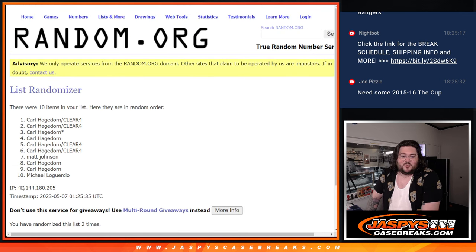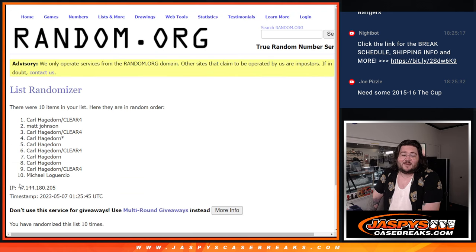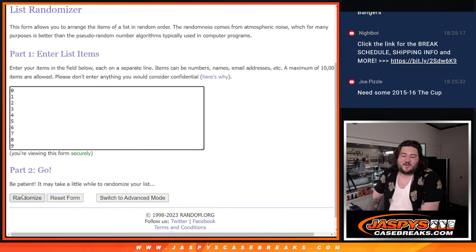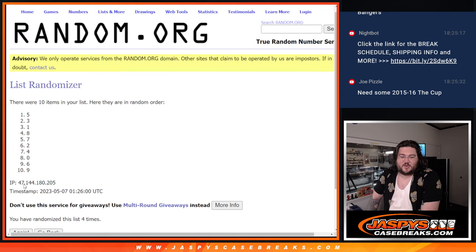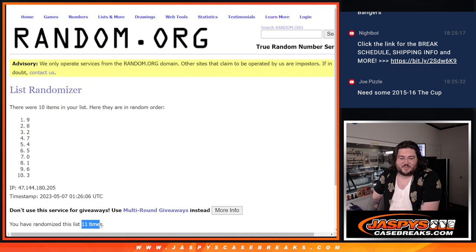Rolling 11 times for our names and then 11 times for our numbers. Good luck everyone. Rolling one through eleven — 11th and final time, boom! Matt down to Michael for our names. Then 11 more times for numbers — 11th and final time, boom! From 9 down to 3.